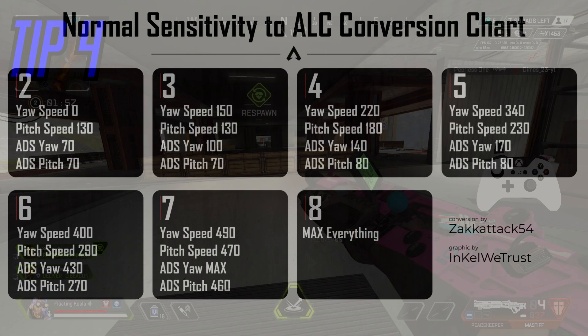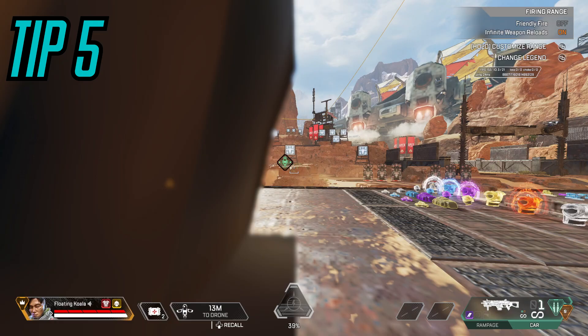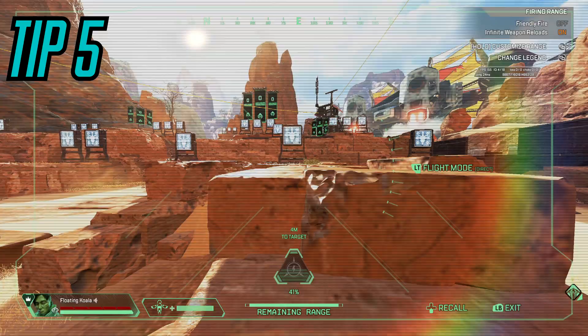Tip number four: if you really want to move to ALCs but the numbers just look way too intimidating, here's an easy conversion chart that you can follow. Pause the video if you want to have a look.